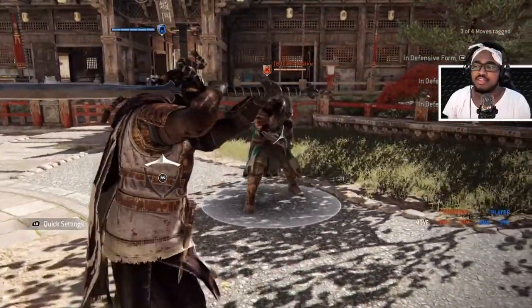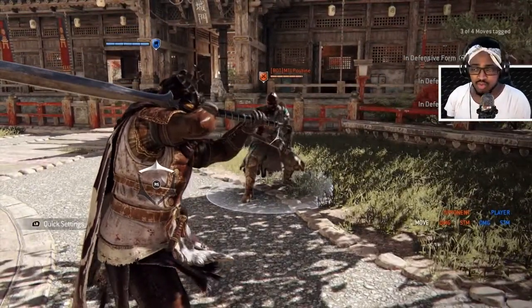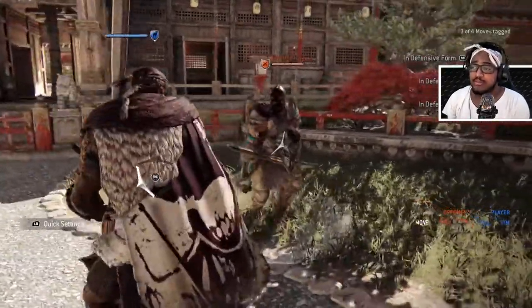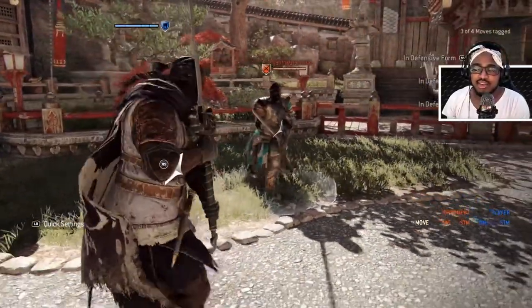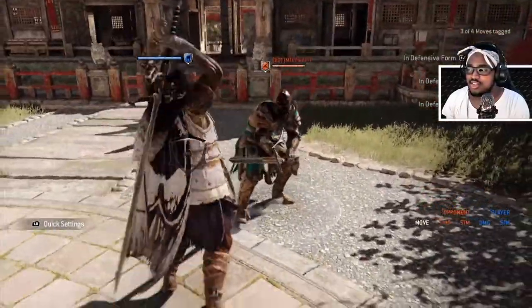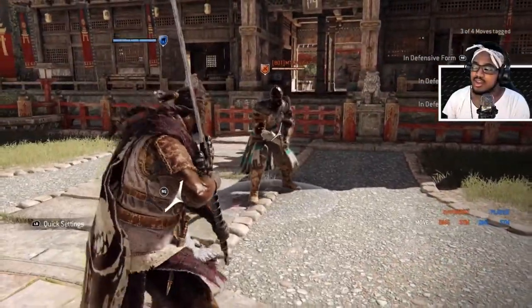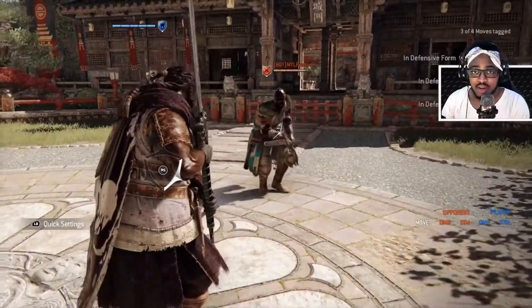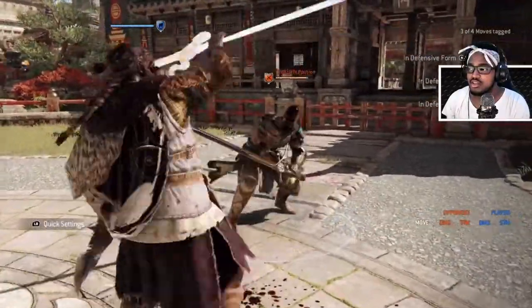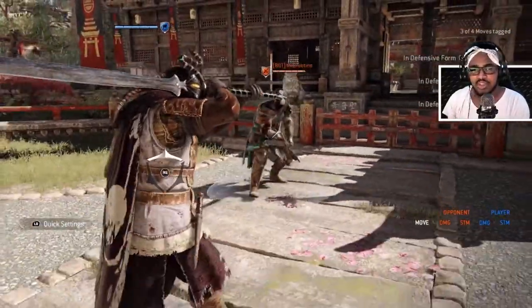Not all Highlanders do this all the time, because if you rely on it people will parry it — it's a common thing. With Highlander you want to mix it up because he's a very versatile hero. Make reads on your enemy, use the lights to your advantage, and make sure to faint — bait with Highlander when using heavies and lights effectively.